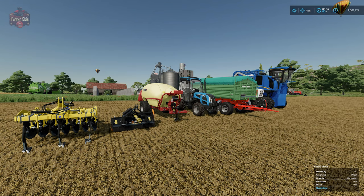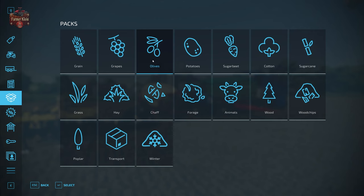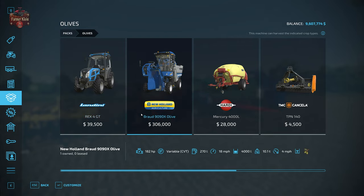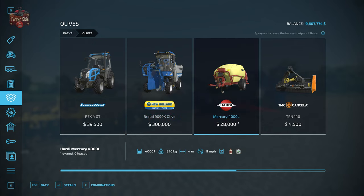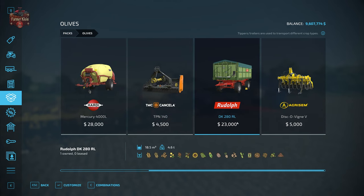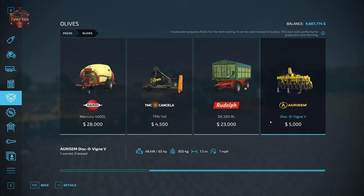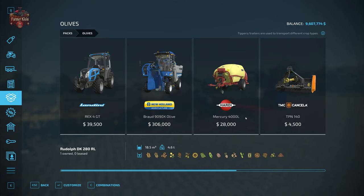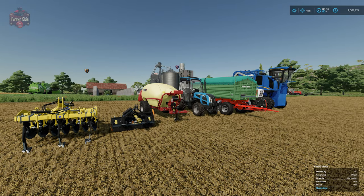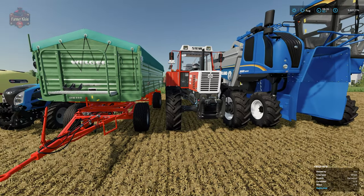What we see in front of us is basically a collection of everything we're going to need to be an olive farmer in Farm Sim. One of the best new features of Farm Sim 22 in the shop is PACS. I went to PACS, went to olives, and it lists everything you need: the Landini, the Bron 9090X olive harvester, the Mercury 4000L sprayer, the TMC Concilia TPN 140 mulcher, a trailer, the Disco Vigny, and the Agro-Sim subsoiler — five thousand dollars. In total, excluding the trailer, we've spent 383,000 dollars.